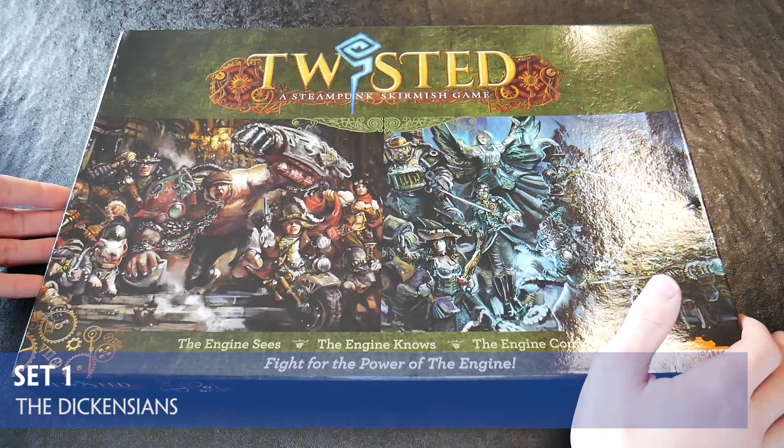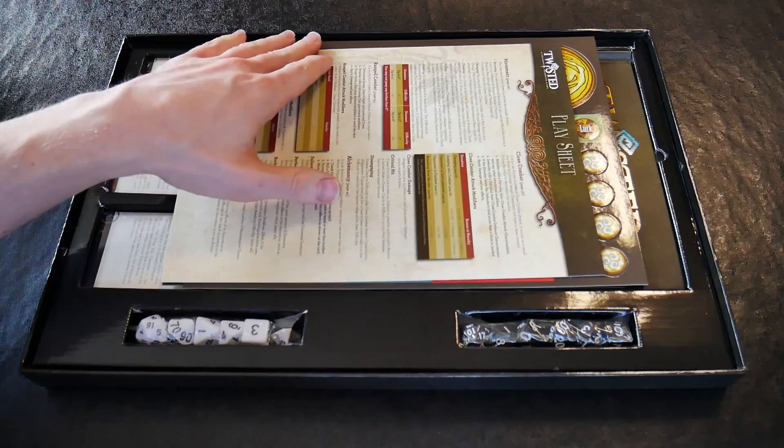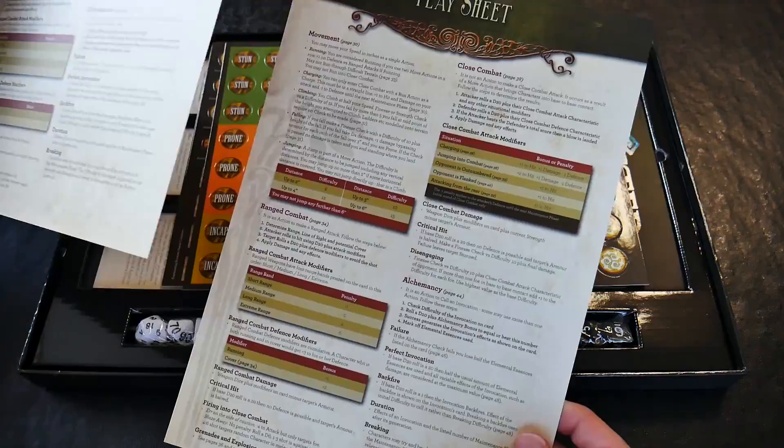Demented Games of Australia used Kickstarter to produce Twisted, a skirmish level game of characters and their underlings fighting within an alternate Victorian society. The game and miniatures are now on general release, and gamers can fight to preserve or dominate the all-knowing engine, the power behind this alternate world.